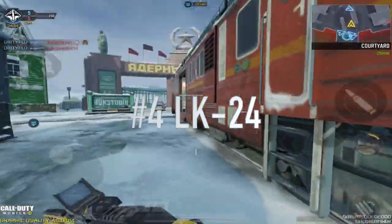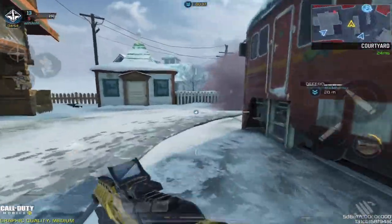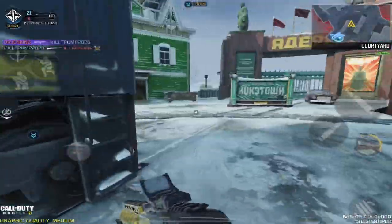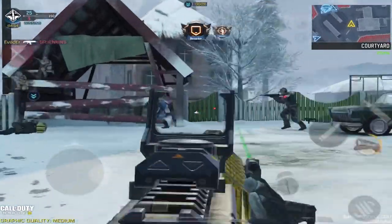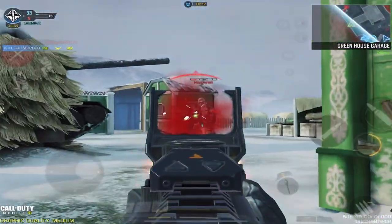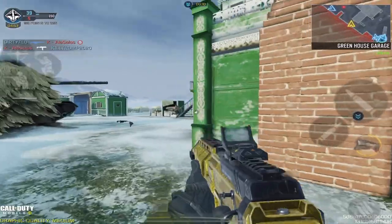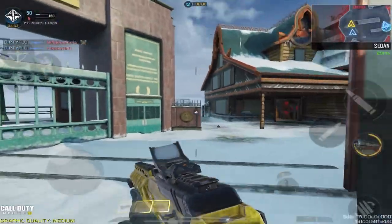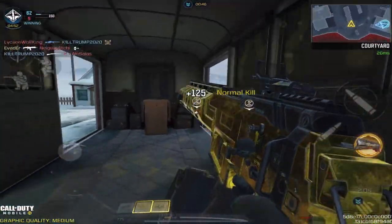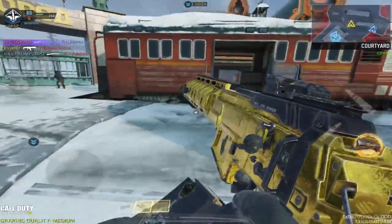Moving on to the number four spot, we have the LK-24. I know a lot of you must be saying, 'Evader, what the heck? The LK-24?' But let me tell you, this weapon has been my favorite assault rifle since Season 10 in COD Mobile. This is literally my go-to AR when I really want to turn it up a notch and destroy players using guns like the DRH and ASM-10 — and this gun can absolutely compete with both. It's just so good in range, damage, accuracy, mobility, and fire rate. You can literally turn this gun into an SMG, a silenced SMG, a short range AR, mid range AR, or long range AR. It has literally the highest natural mobility of any AR in the game and is so versatile in all departments when going against your opponent.